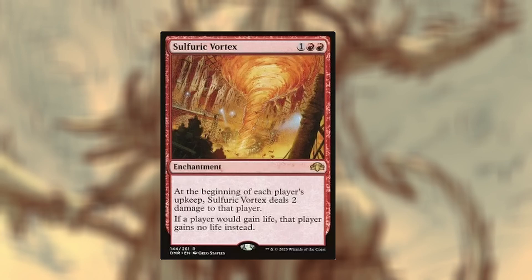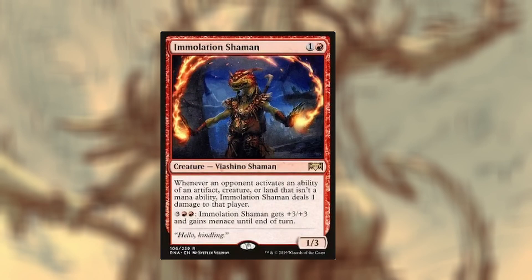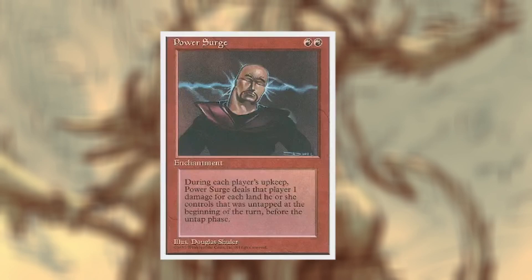Cinder Vines — whenever an opponent casts a non-creature spell it does one damage to them. Mutilation Shaman — whenever an opponent activates an ability of an artifact, creature, or land that isn't a mana ability, it deals one damage. It's just a bunch of ways to get damage going and speed up the game. Harsh Mentor — ability that isn't a land or mana ability, two damage. And then we got Power Surge — during each player's upkeep, the player takes one damage for each untapped land they control. This promotes people tapping their lands, which will trigger mana burn if they don't have a way to spend that mana.